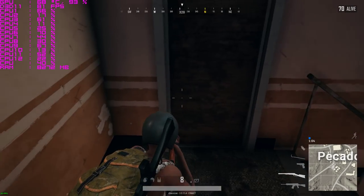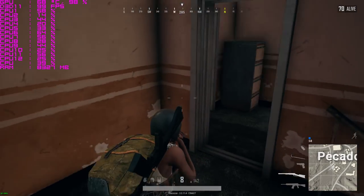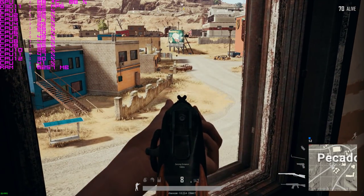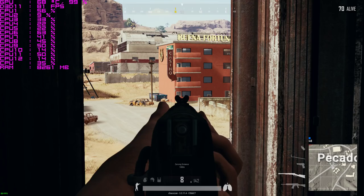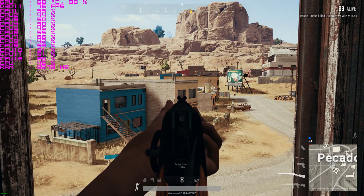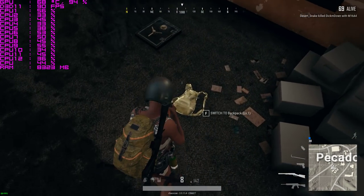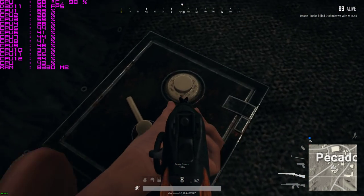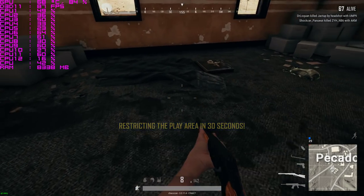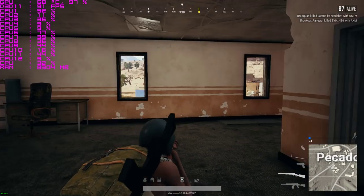So far this map is running pretty well — the frame rate seems really good, pretty solid honestly. Someone threw a grenade over there — oh no, that's bombing, never mind. Wow, there are so many rooms in this building! Whoa, what is that? It's like a safe — can't open it though. It'd be cool if you could lockpick it or something — that'd be pretty epic.